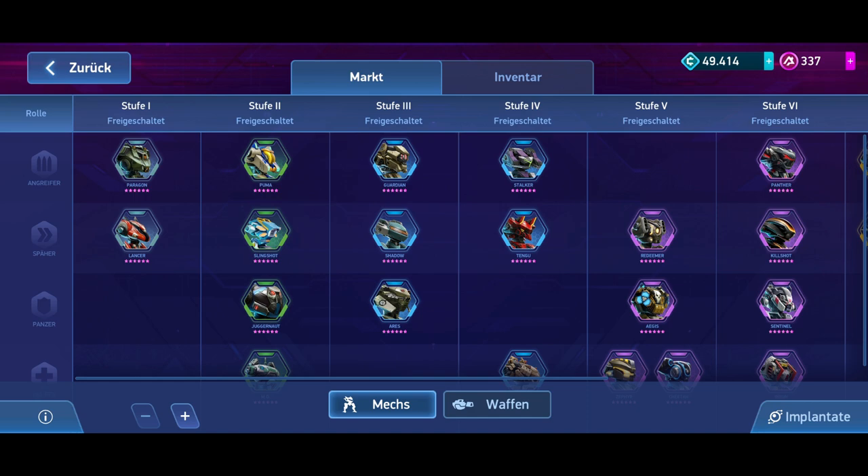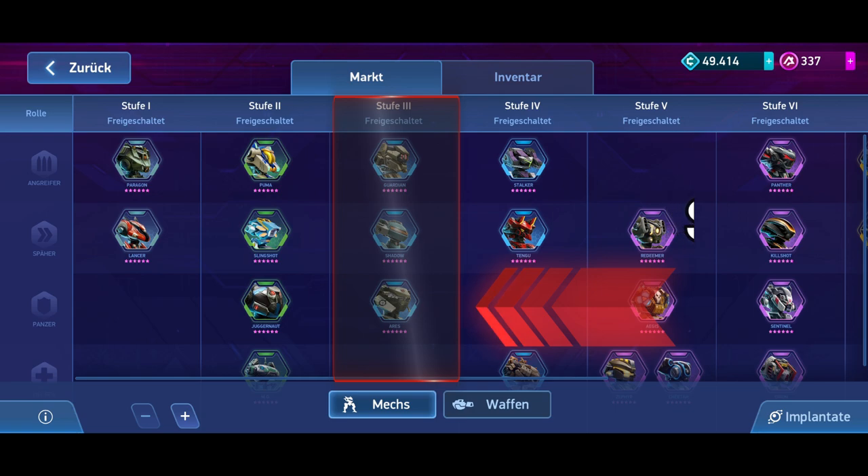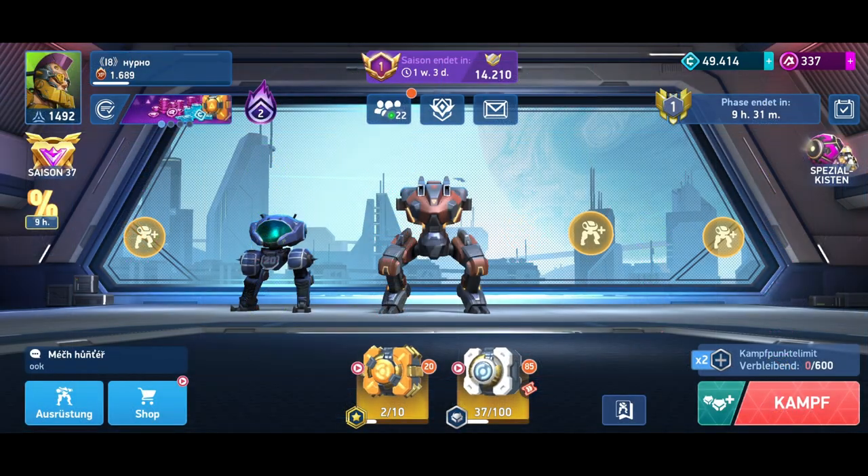Let me say that the equipment that is truly relevant for this game in the long run can be acquired starting at level 3 of the Gearhub system at the earliest. Our goal is to combine the best Mech of each level with the best Weapon System of that level and level them up as quickly as possible to reach the higher levels of the Gearhub system.